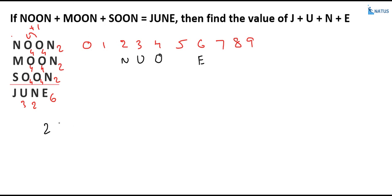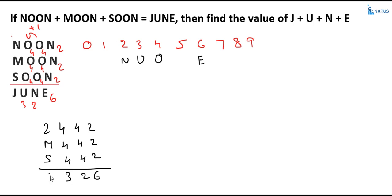O is equal to 4, n is equal to 2. We don't know the value of m or s yet. Now, what is e? That is 6. What is n? That is 2. What is u? That is 3. We require m, s, and j. Observing the leftmost column of the 4-digit number with no carry over, 2 plus m plus s must be greater than or equal to 10 — but not 10 or more, otherwise a 5th digit would be needed. So m plus s must be greater than or equal to 7.